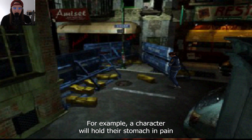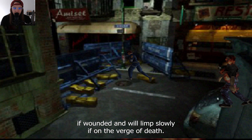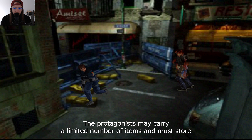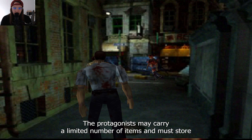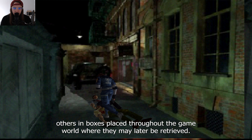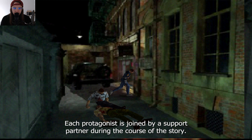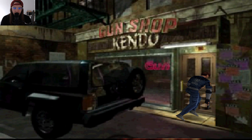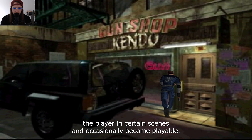For example, a character will hold their stomach in pain if wounded and will limp slowly if on the verge of death. The protagonists may carry a limited number of items and must store others in boxes placed throughout the game world, where they may later be retrieved. Each protagonist is joined by a support partner during the course of the story, who accompanies the player in certain scenes and occasionally becomes playable.